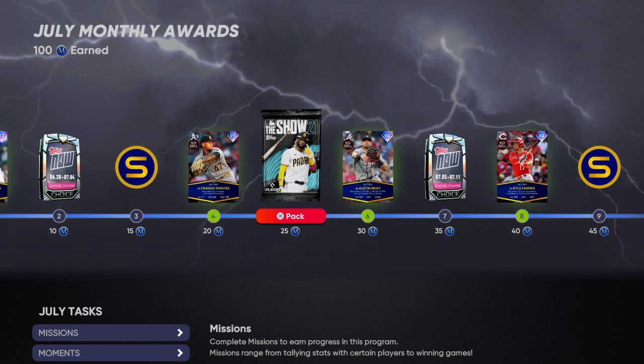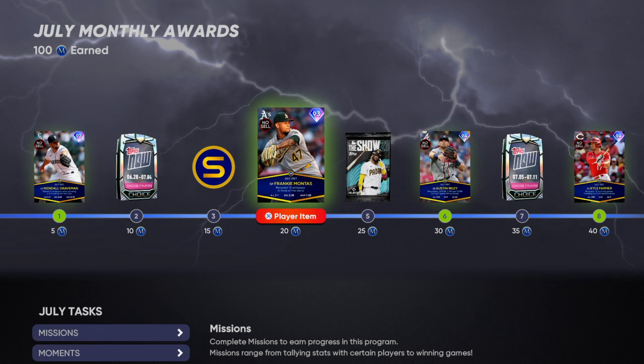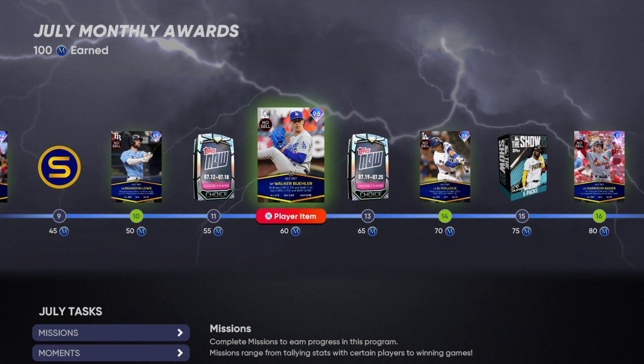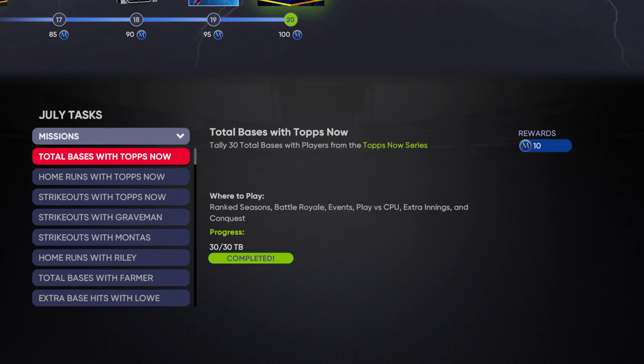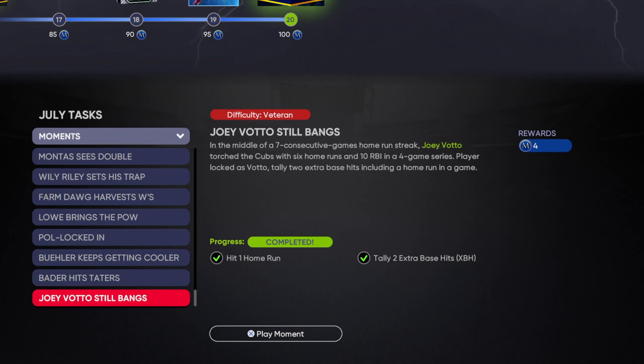The last one is July, and in my opinion July was the most disappointing one so far. You get Kendall Graveman, Frankie Montas, Austin Riley, Kyle Farmer, Brandon Lowe, Walker Buehler, AJ Pollock, Harrison Bader, and the Joey Votto card. He is a good defender for first base — there's not a lot of good defenders besides the Eddie Murray card — and he has a nice mix of power and contact, so you can keep him on your bench.